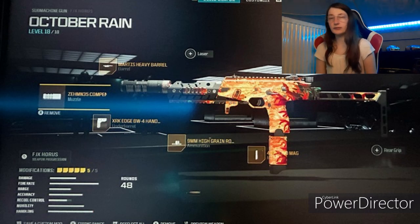No laser, no optic, no stock, no rear grip. Normally you might need a stock, but not here. The magazine is the 48 Round Mag. The ammunition is High Grain 9 millimeter round. The underbarrel is the XRK BV4 Hand Stop. And that is the build for the FGX.